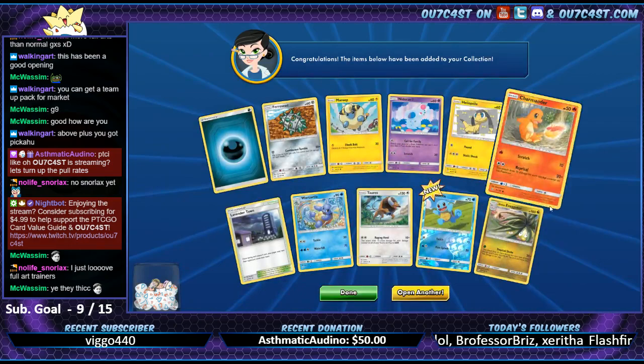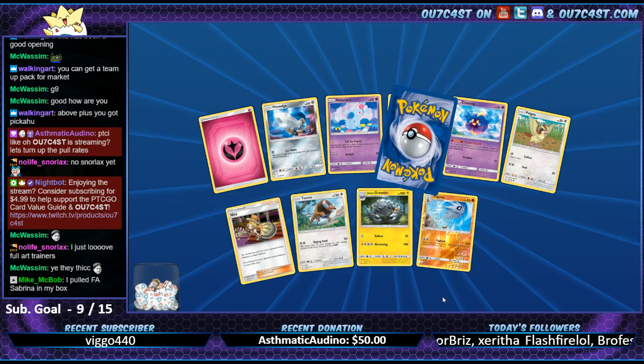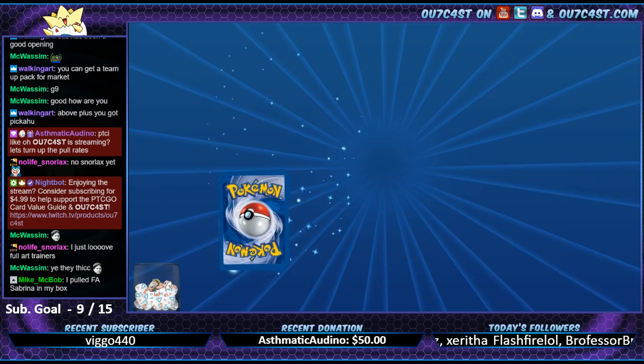Nothing but Treecko. Squirtle. You pull full art trainers right in your box - that's a good pull. I'm gonna pull her right here.